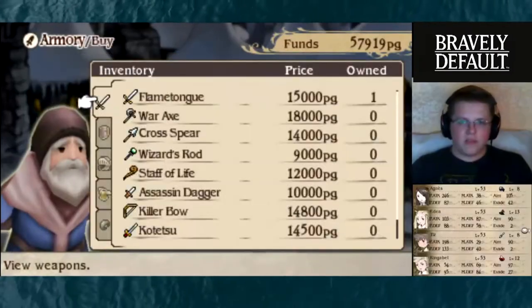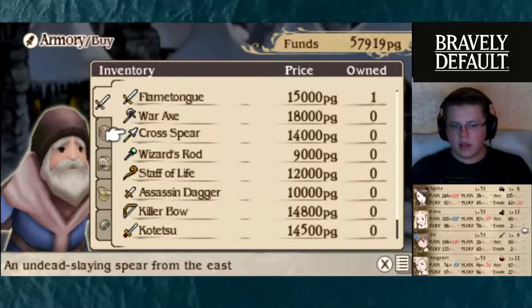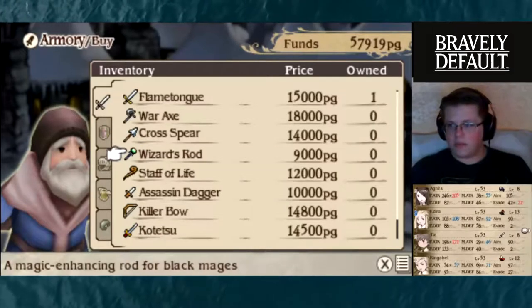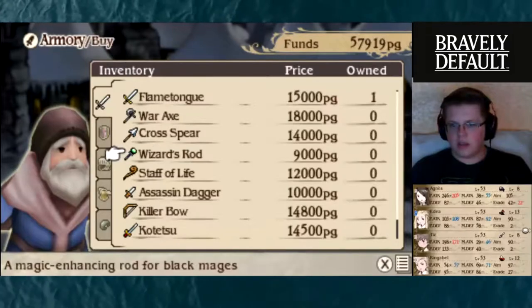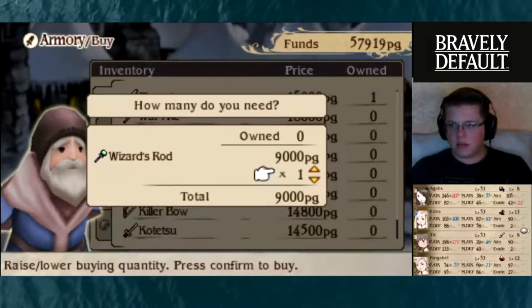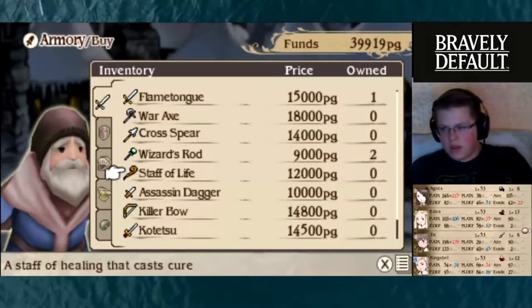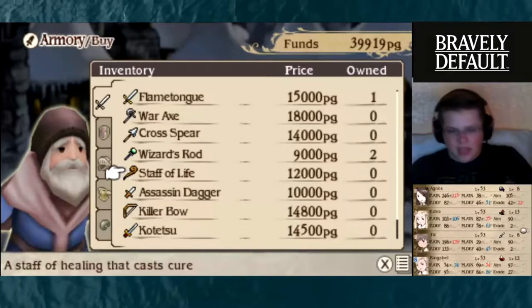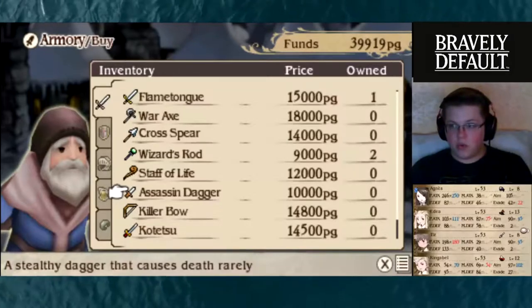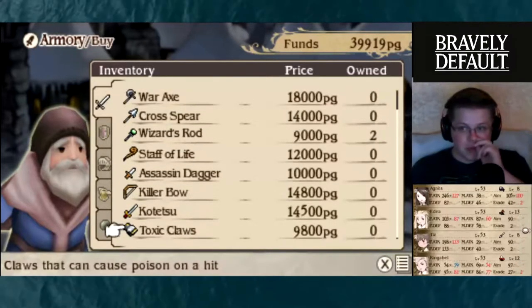Let's see what new equipment they have. Flame Tongue. The Cross Spear is really the only thing I'm looking for, and it doesn't look like it's really any better for Tiz, surprisingly. So we don't even need it. Wizard's Rod — okay, this might be good. Let's buy two of those. Staff of Life — a Staff of Healing that casts Cure. Maybe we'll save that for later. This is better than the Kunai, so we could maybe buy two of those.